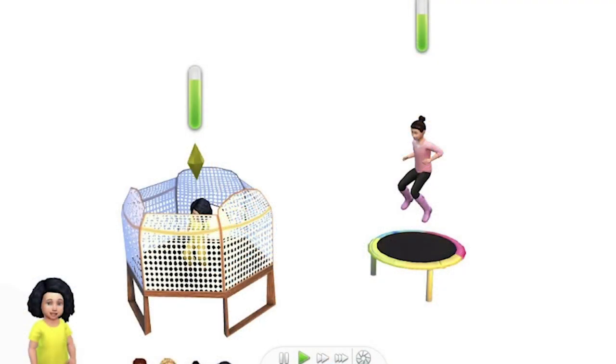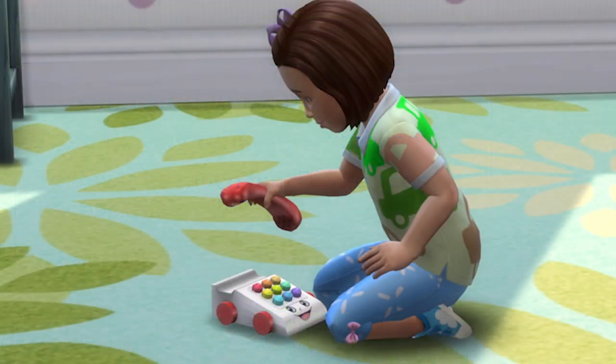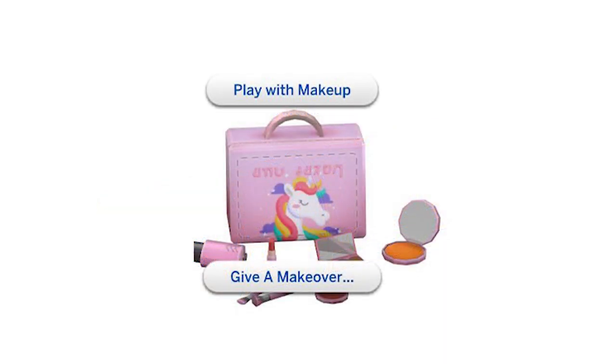Number four is toddler bunk beds — we have bunk beds for kids and adults but not toddlers, so now you can stack your toddlers as well. Number five is the kids and toddler trampoline, one of my favorites from Pandasama because it's so realistic to have a trampoline in the backyard, and I really appreciate more outdoor activities for kids.